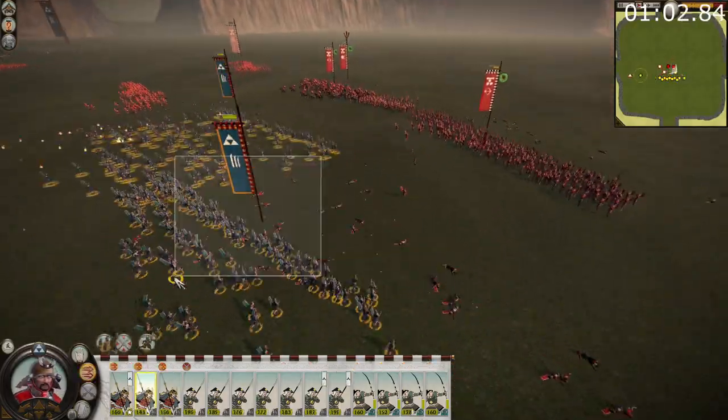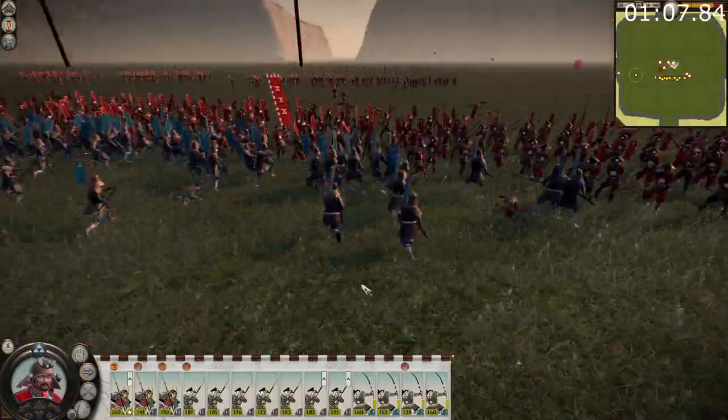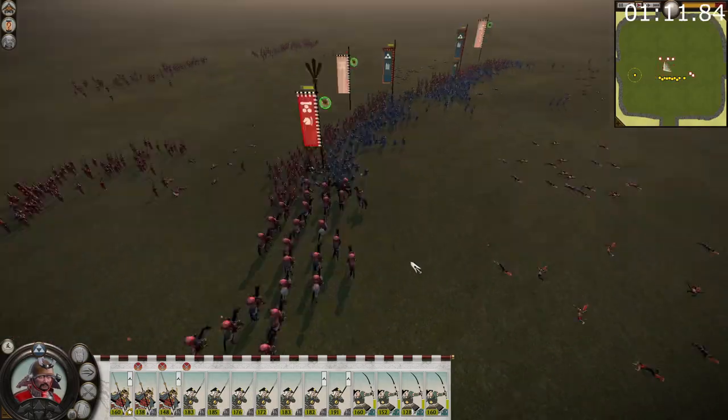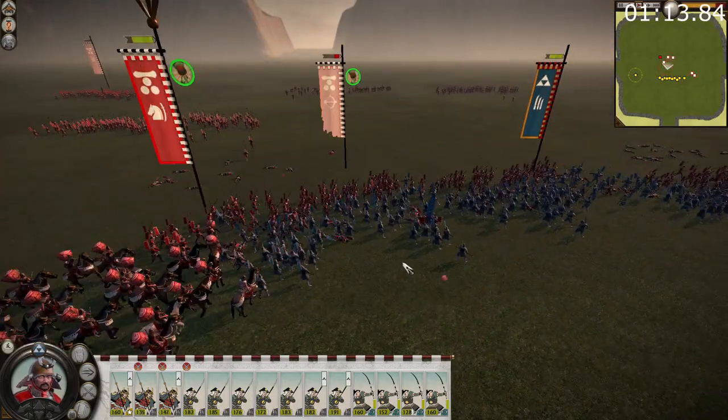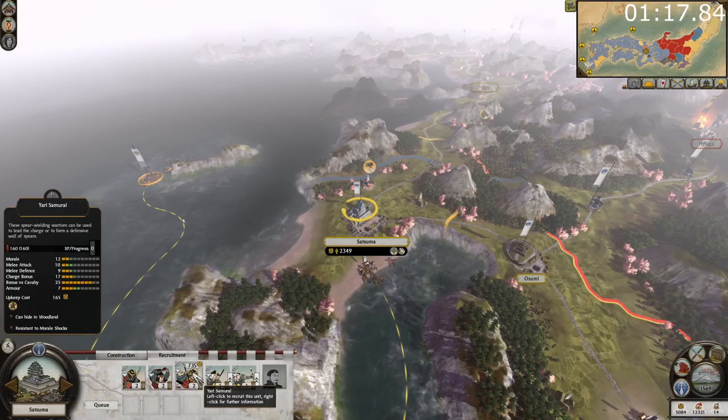The second role is to flank, but instead of going against enemy melee infantry, they focus on enemy missile units. Missile units are so bad in melee that Yari Samurai will still easily beat them, especially with their charge bonus. The Rapid Advance also makes them less vulnerable to missile fire, and their spears protect them from enemy cavalry trying to intercept them.